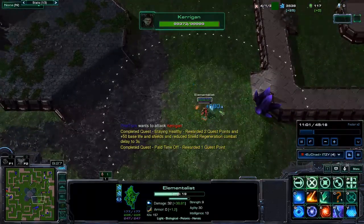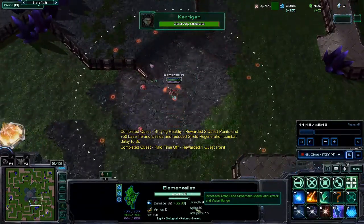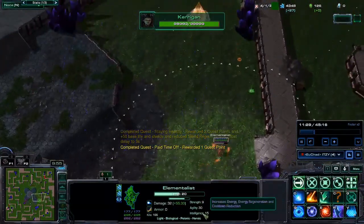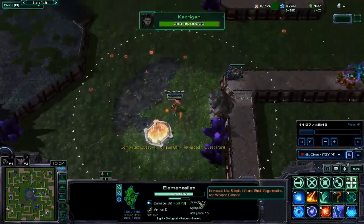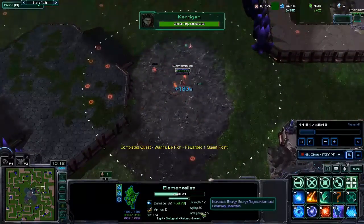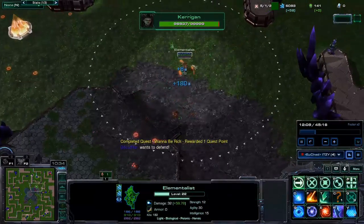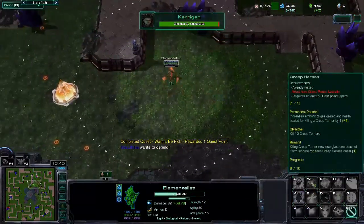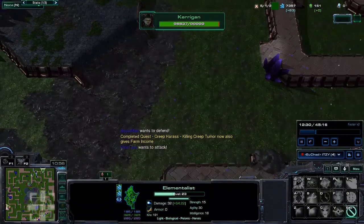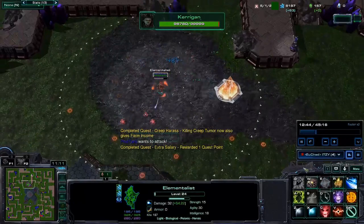I hit level 20 here. For attributes: I finished my 30 Agility, and I'm now putting a few more points into Strength. What I want to focus on next is about 30 Intelligence and 30 Strength. Once I hit that, I put most of my points for the rest of the game into Intelligence. This will come very much in handy, especially in this game.